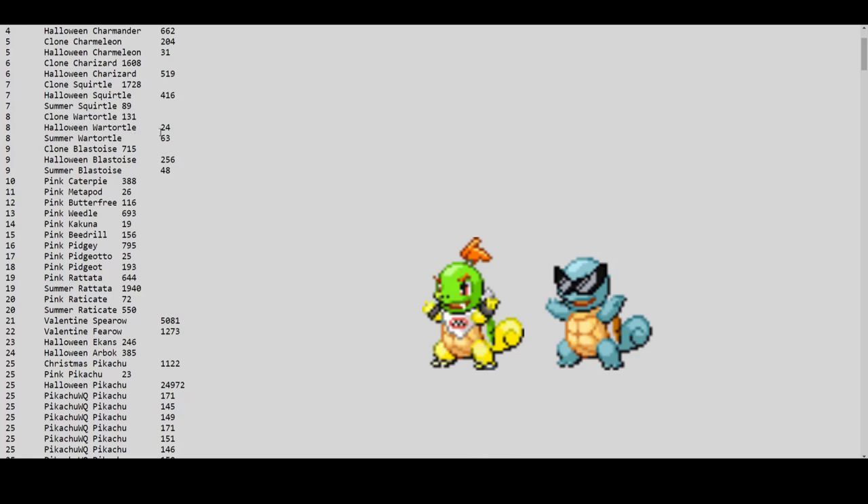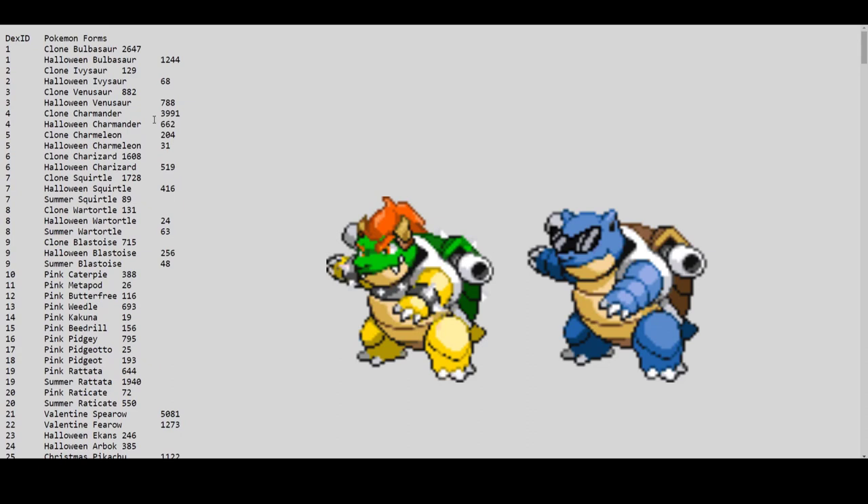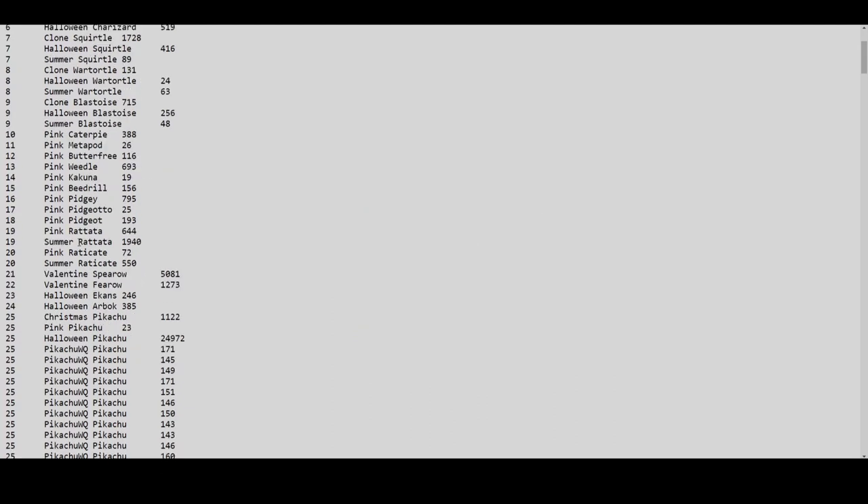Halloween Squirtle is 400, Summer Squirtle is 89, Halloween Wartortle total is 24, and Summer forms are 89, 63, and 48 — very low numbers. I have no idea why this Pokémon is so low in price. The prices for Summer Squirtle have dropped so much, even though it's not as populated as Halloween Charmander or Halloween Bulbasaur.